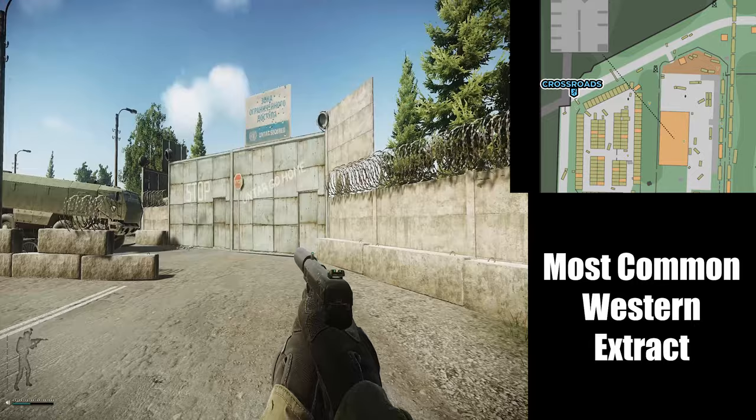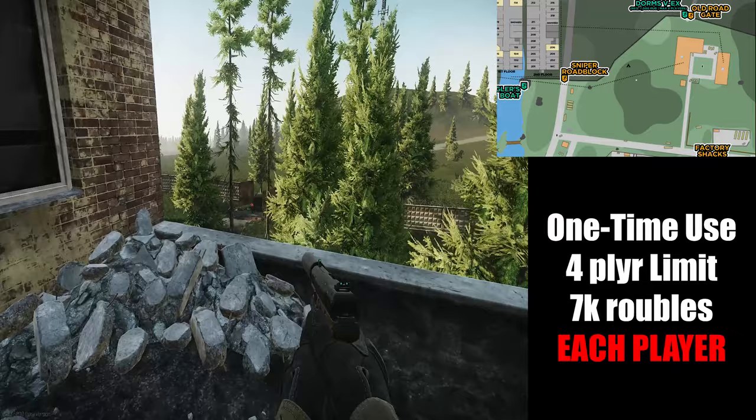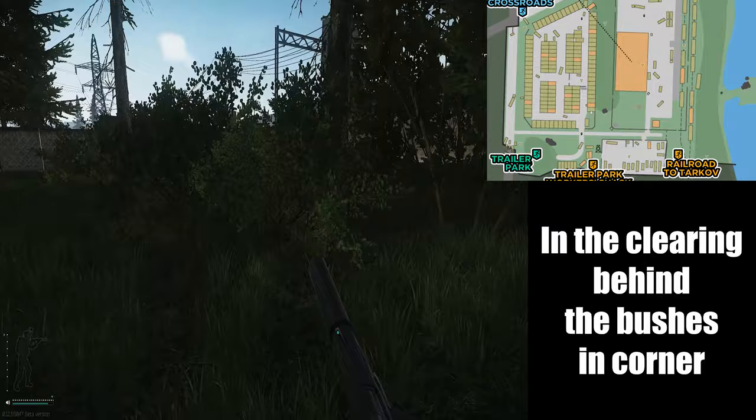The spawns are split between the east and west edges of the map. There are 4 main extracts: crossroads and ZB-1011, which should be constant depending on the side of the map you spawn on. Then there's smugglers boat and dorms vehicle exit, which are good to keep an eye on — the vehicle exit costs 7,000 rubles to use along with a 4 player limit.